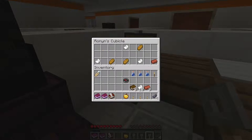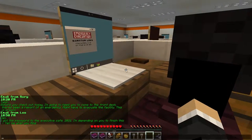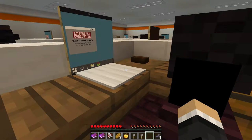Lab 1 ID badge! Email from Lee: Dan, I got the password to the executive safe. Let's write this down. I'm depending on you to finish this — tell me what you find.